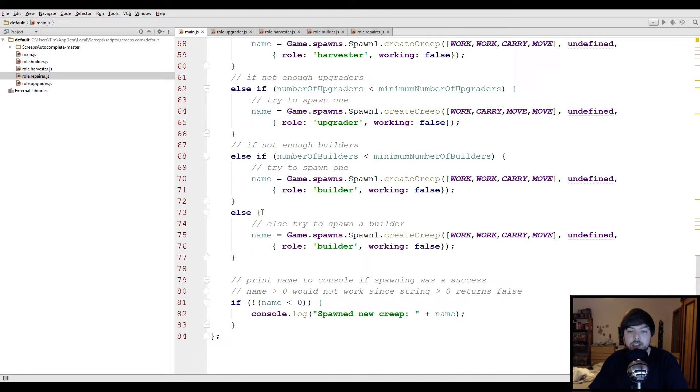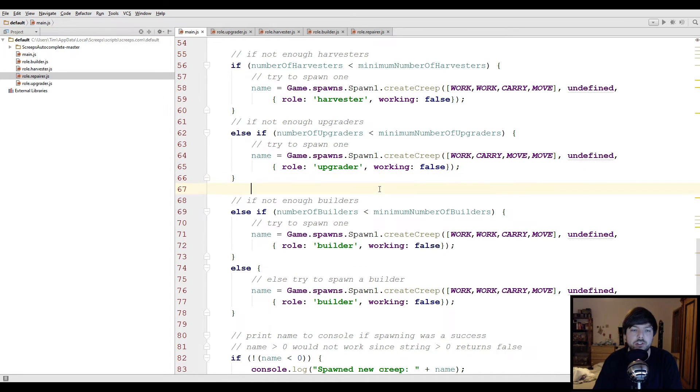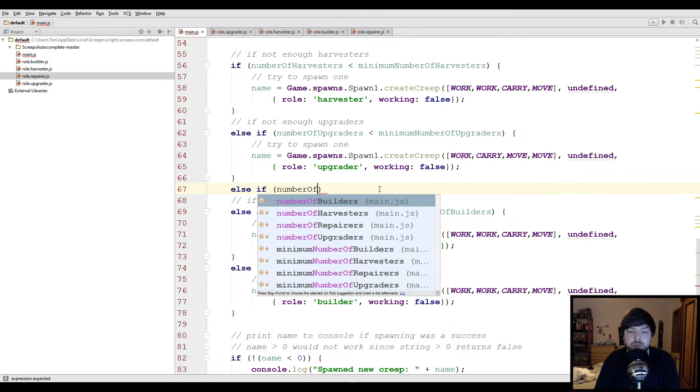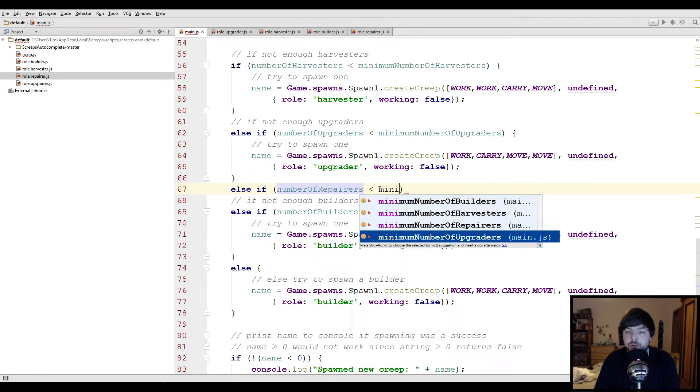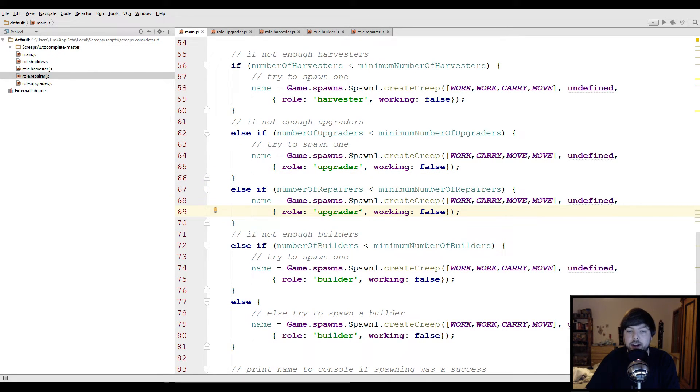Let's put the spawn check down here. I think repairers are more important than builders, so let's put them first. If numberOfRepairers is smaller than minimumRepairers, we try to spawn a repairer. Body-wise, he's gonna move along roads most of the time, so let's give it the same body as the builder. That should work, hopefully.